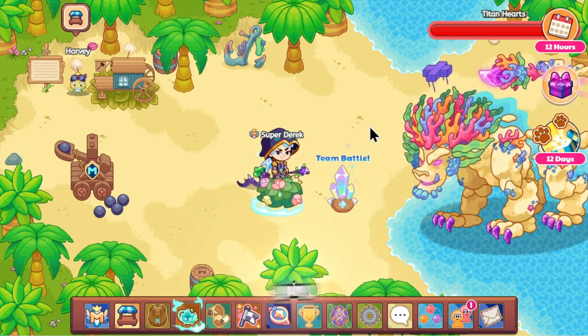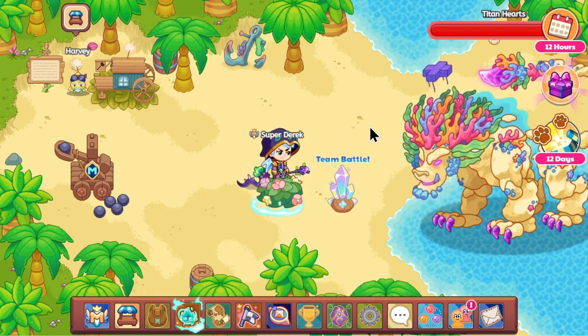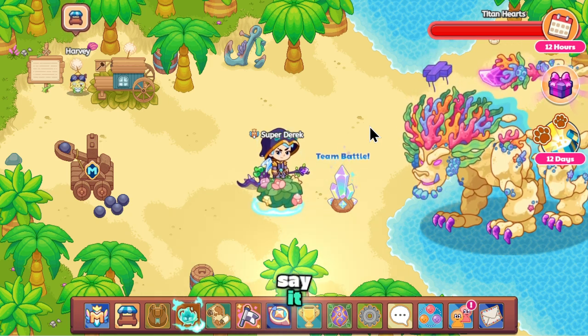If you haven't guessed already what I'm going to say, the best element in Prodigy currently is Shadow. I say that for a few reasons — it makes sense, it's a good element now. It just pains me to say it, but it actually is the best element.